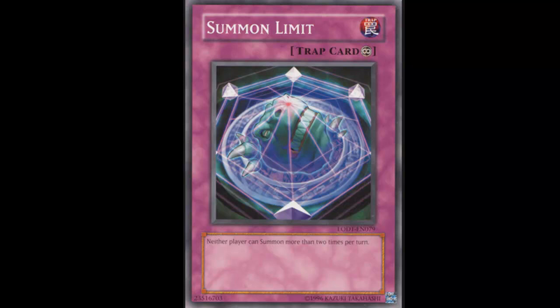Third, Summon Limit kind of stops Stardust Dragon, and that's a pretty big deal. This card is really good for stopping spam decks and preventing your opponent from going off. I really wish it had seen a lot more play when Dragon Rulers were running everything, because this card single-handedly shuts them down.